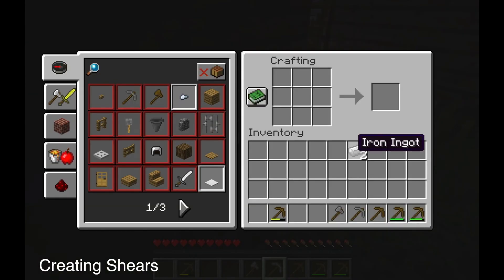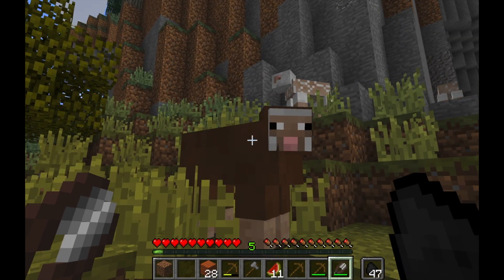That's a picture of iron ore. You put that in the furnace at the top, you put coal at the bottom, and you can melt the iron ingots, which you just saw me crafting into shears.